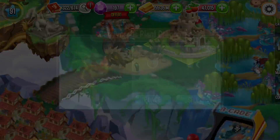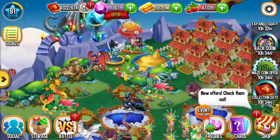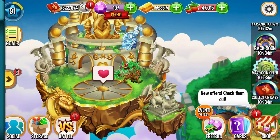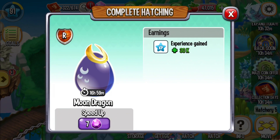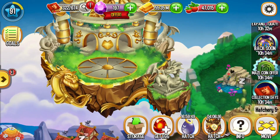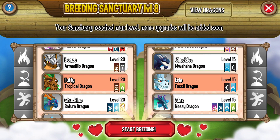My carnivore plan is also ready. What did I get here? Moon dragon — yes, I got it! Let me show the parents I used. I bred Tropical with Foxy dragon and I got Moon dragon. I also got Phontosaurus dragon and Tribal dragon from this breeding.